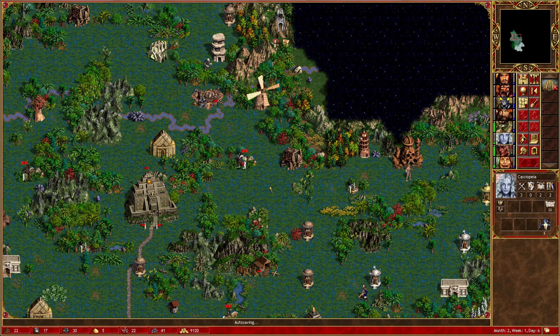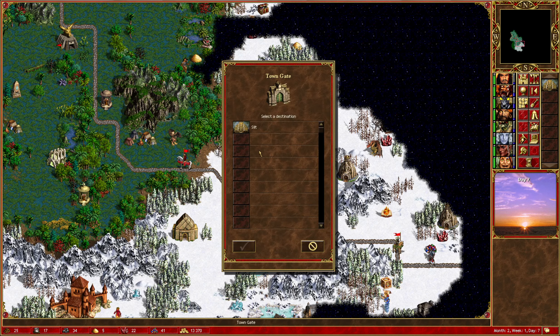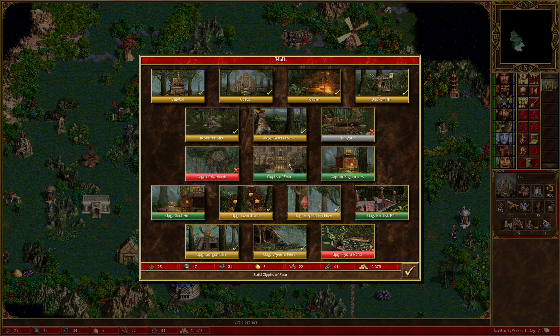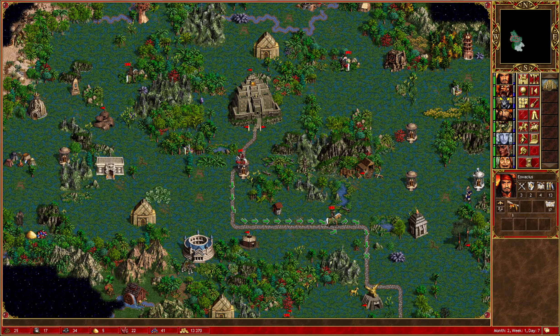I think we're just good to end the turn already, even though we've got lots of heroes that can still move. There's an underground passage there - it's nice to know. Let's go back to Silt with Iovacius. We've kind of got everything that we want from the town, so Iovacius can just set himself up as part of the chain for next time.